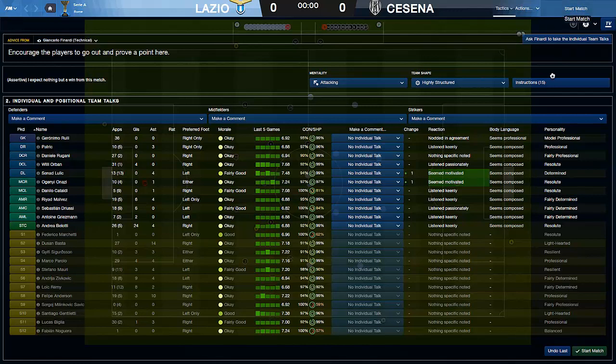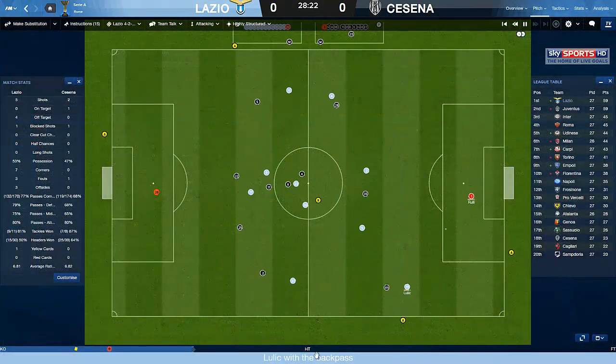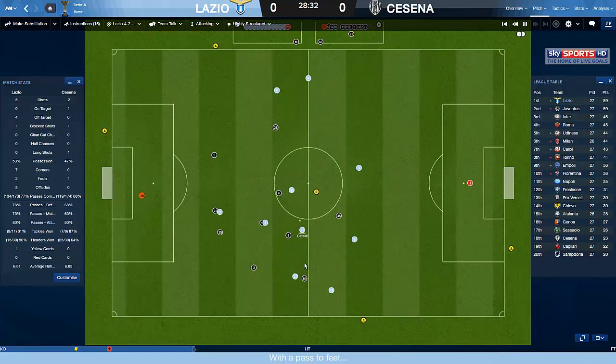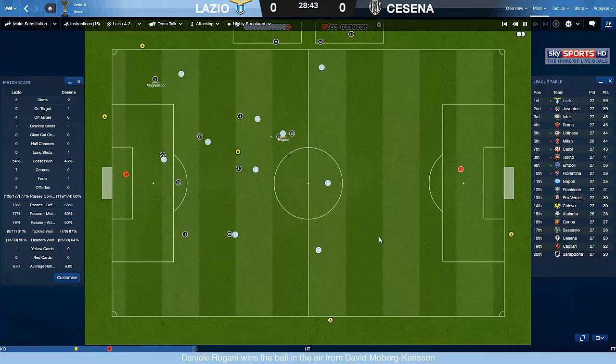We'll go mentality attacking - it does almost feel like a new game, like a beta of FM17 with just one little bug here and there. Now is when I have to focus on the game. The text is slightly bigger as well, which makes it easier to read. Orban, Griezmann, Cataldi, Onazi - and the gameplay seems a bit smoother as well. Maybe the other skin made it lag slightly.